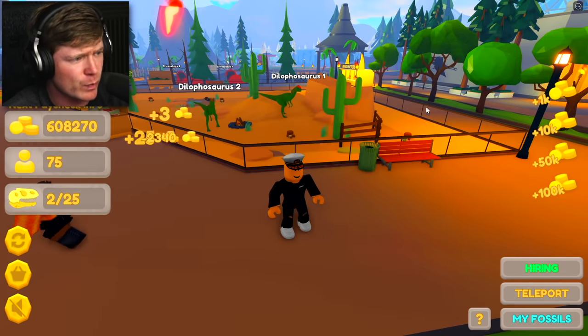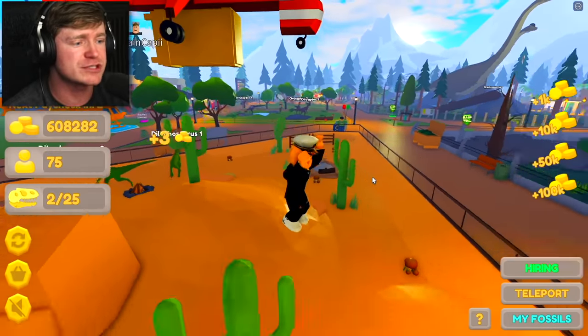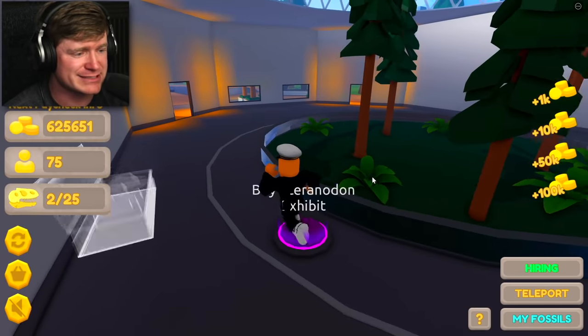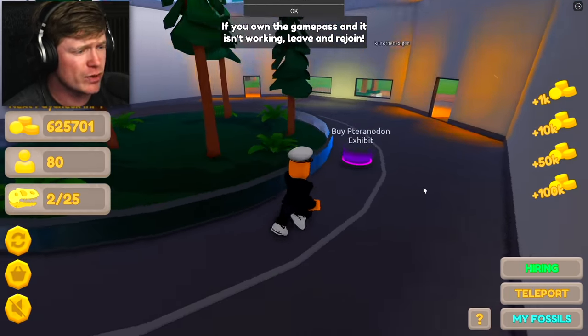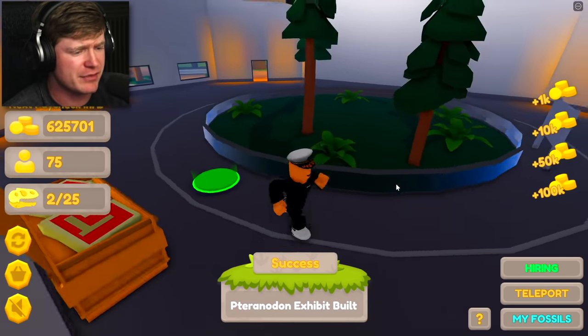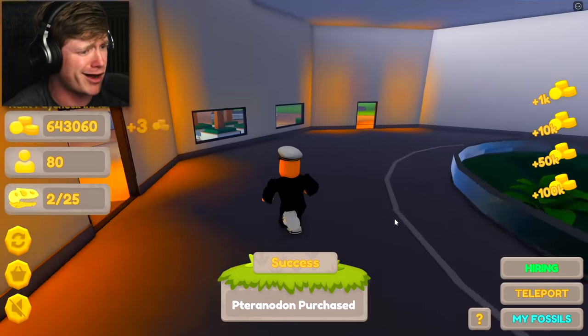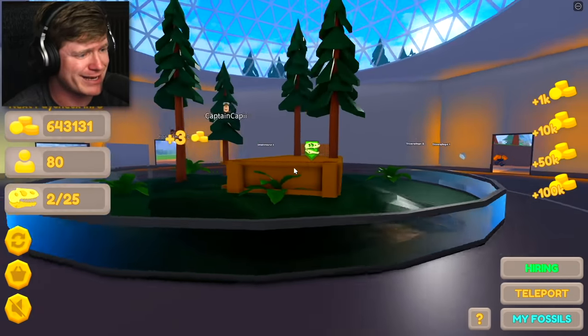We're gonna get three dinosaurs for every single enclosure. And we didn't buy the pterodactyl, so we're gonna buy that right now for 249 Robux. We need to see what that bad boy looks like. We're gonna buy the exhibit — we got some food over here that we don't have to touch because of our employees.